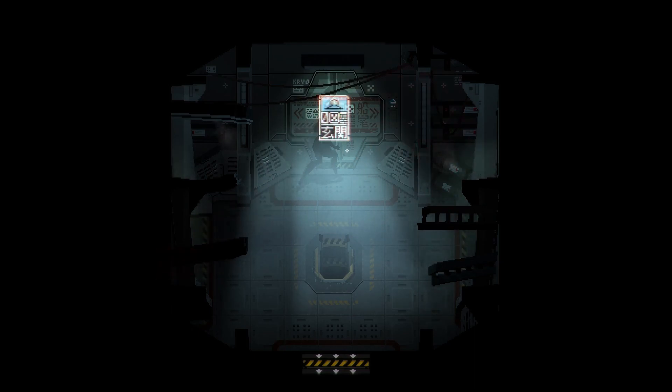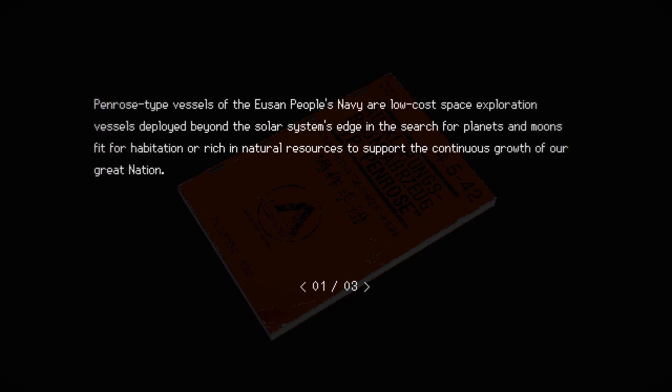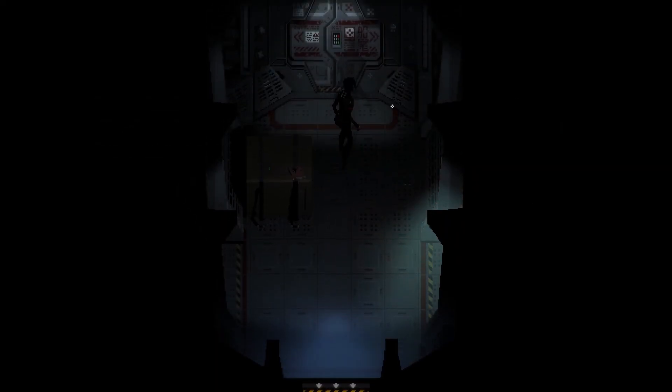This one's locked. Penrose-type vessel field operations manual: Penrose-type vessels of the Asian People's Navy are low-cost space exploration vessels deployed beyond the solar system edge in search for planets and moons fit for rehabilitation or rich in natural resources to support the continuous growth of our nation. All Penrose vessels are piloted by a gestalt scout officer supported by a land survey ship technician replica, LSTR. This partner system of gestalt-replica cooperation has proved successful in countless previous scout operations. Mutual control and support allow both the gestalt officers and the technician replicas to perform at their optimal capacity. Once the vessel is encapsulated towards the edge of the solar system by the orbital mass driver, the pilot may adjust the course from the flight deck while the replica takes care of the mechanical maintenance. Oh, so I'm just like a fucking repair person.